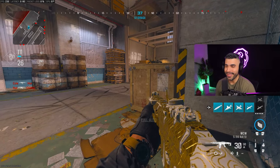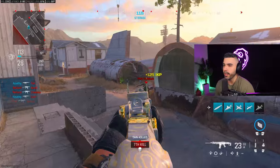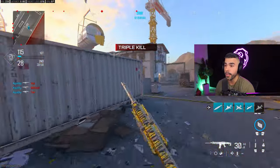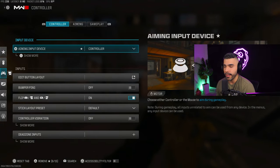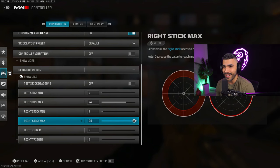Tip number four is one of the most important: no matter how good you are, having very bad settings can drastically affect your aim. First, let's talk about dead zone inputs. Your right stick is your aiming stick — I personally use a minimum of 2 on my right stick, which gives me more control. The minimum I'd recommend is 5 so you have that default. Going too high helps with stick drift but negatively affects your aim. Don't touch the right stick max — leave it at 99.